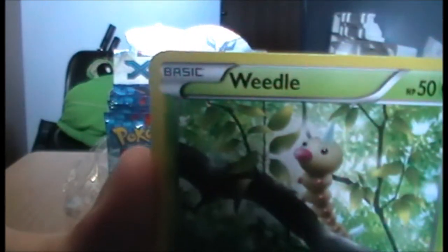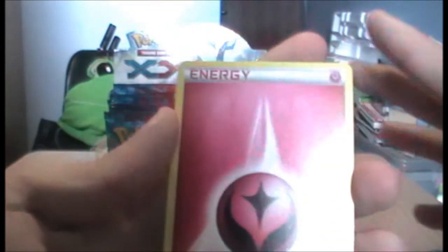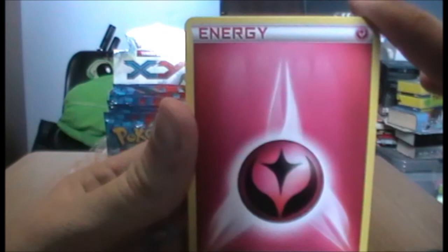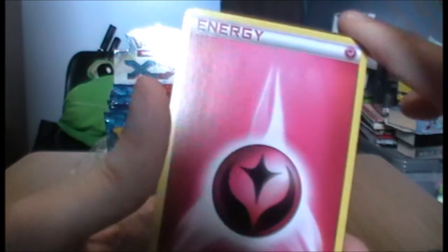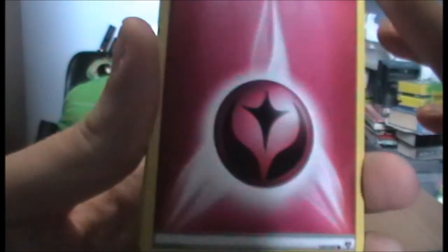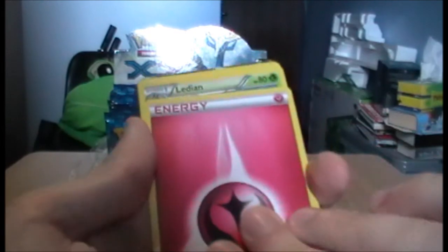We have a Thunder Energy. We have a Weedle in a tree — I can see a theme, Ekans and Weedle both in trees. And a Fairy Energy! I was concerned these wouldn't be in booster packs and I'd have to buy some. The symbol's interesting and very pink.